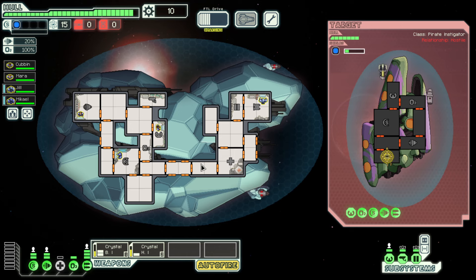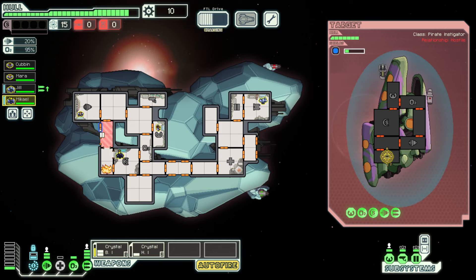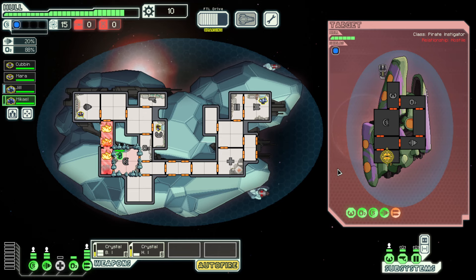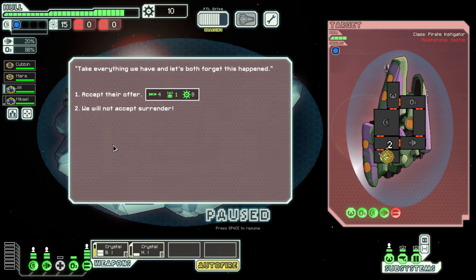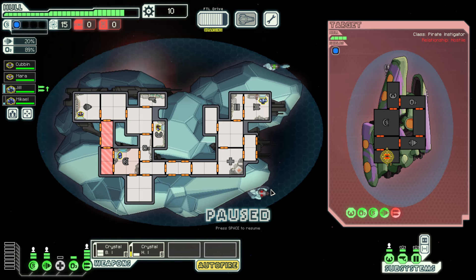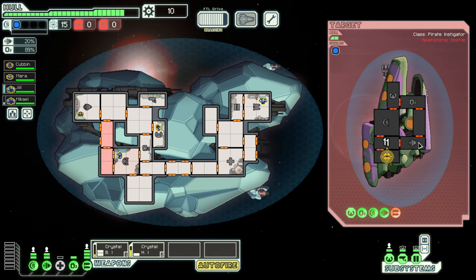We might as well just auto-fire. They're going to fire missiles at us. If they want to go and take out our weapons, we'll deal with that. I'm going to lock that down so hopefully the fire doesn't come through. You don't get to surrender — I'm going to kill you. You're going to try and pirate me, huh?